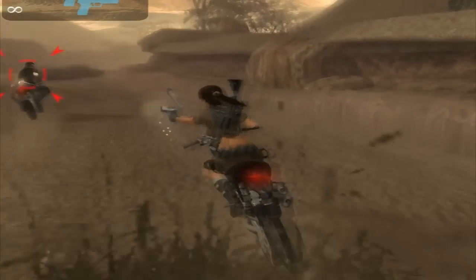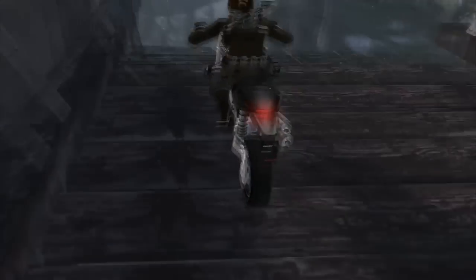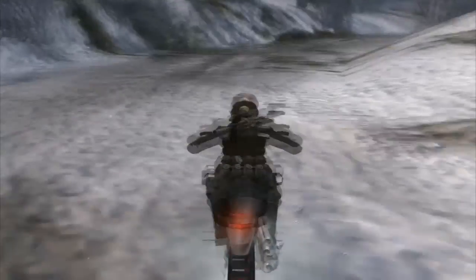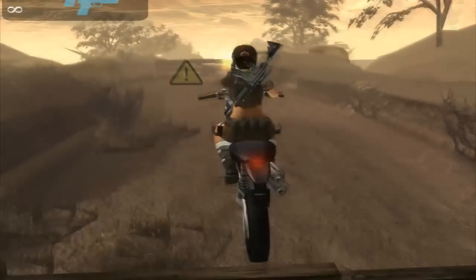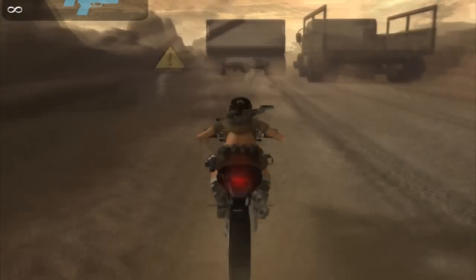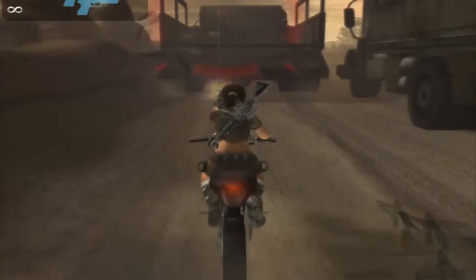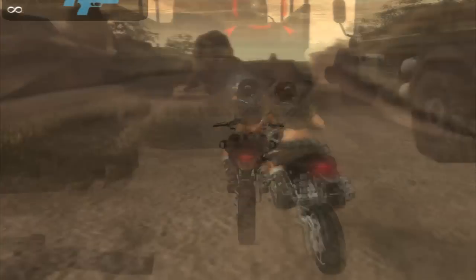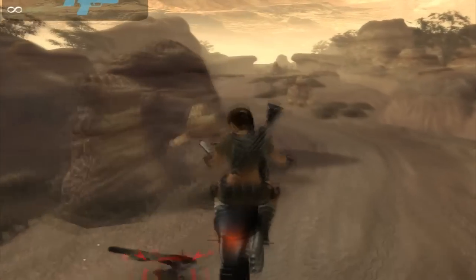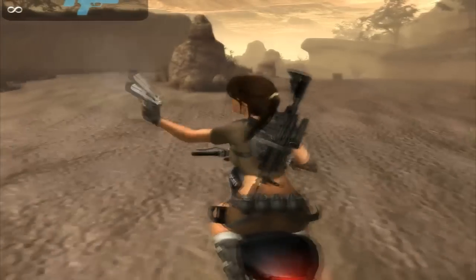The 11th vehicle is a motorcycle in Tomb Raider Legend. We get many opportunities to drive it in Peru, Japan, and Kazakhstan. The controls are very easy and it's fun to drive. A nice bonus is being able to shoot at enemies with one hand while driving. There's tons of terrain to cover, so it definitely feels like you've had ample time to drive the motorcycle throughout the game. It's incredibly easy to take damage and crash, but it was slightly disappointing that there wasn't a big explosion like in previous games.